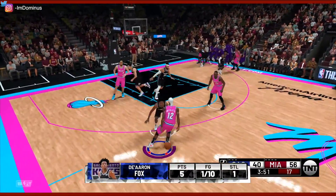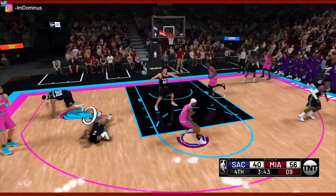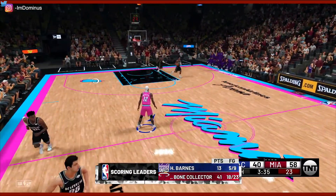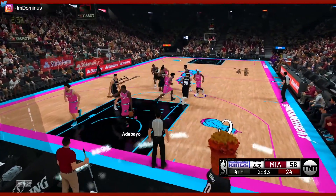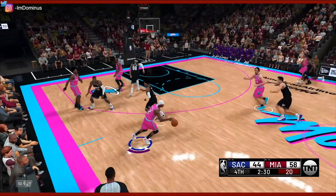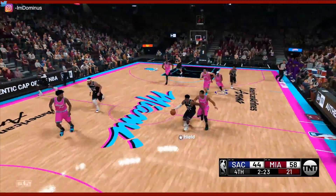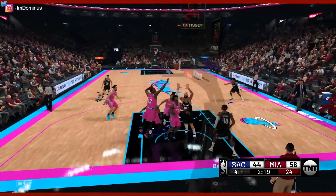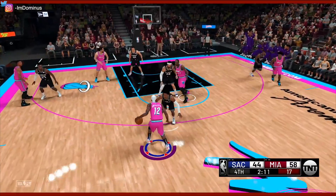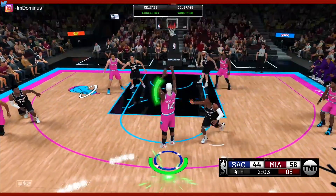16 point game and they still have D'Aaron Fox guarding me — here's the double team. Another triple ankle breaker — y'all need to take a seat. I don't know how many points D'Aaron Fox has in this game. Those could have been his very first points. If I can get some more assists I'm going to be pretty happy. Let me break this boy's ankles — behind-the-back move. You're done. That's a green release.